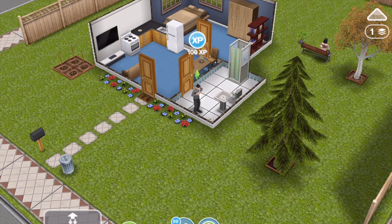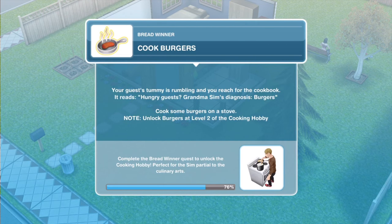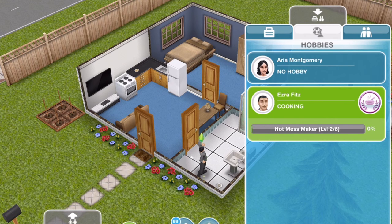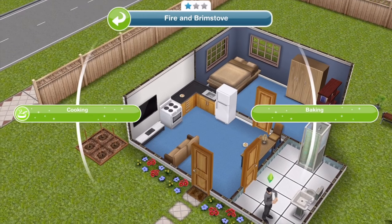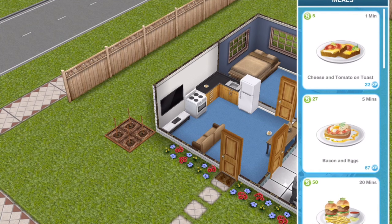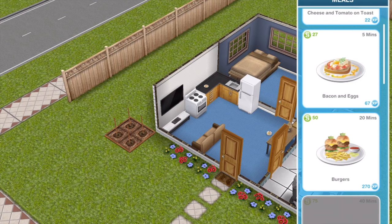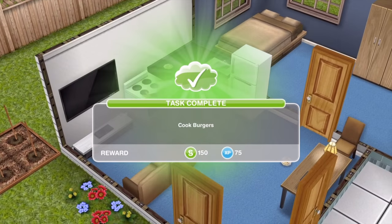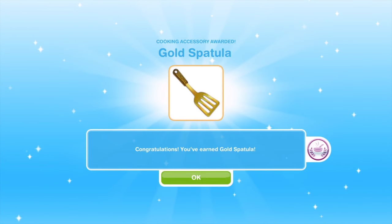The next thing we need to do is to cook burgers. Your guest's tummy is rumbling — Grandma Sim's diagnosis: burgers. Cook some burgers on a stove. Note: unlock burgers at level 2 of the cooking hobby. Let's check the hobbies tab — Ezra is already level 2 on the cooking hobby, so he can make burgers. If he's not level 2, just make cheese and tomato on toast until he reaches level 2. Cook burgers for 20 minutes. Task completed — and we got a gold spatula.